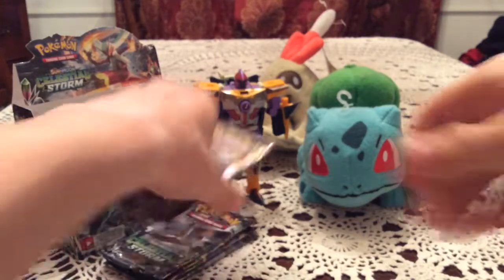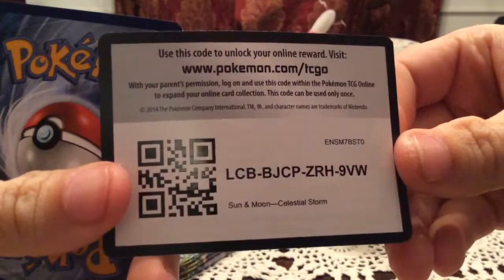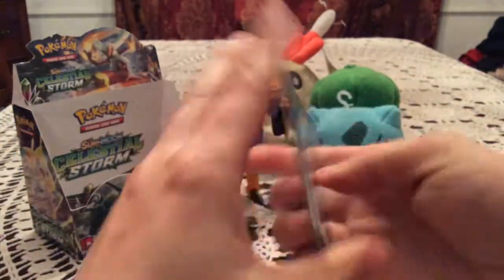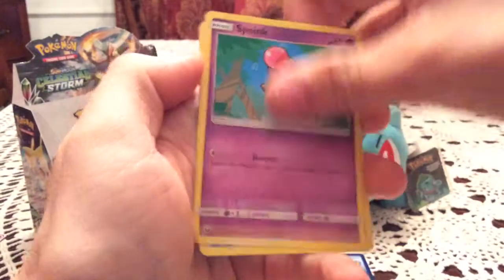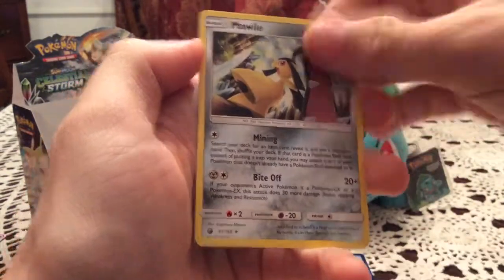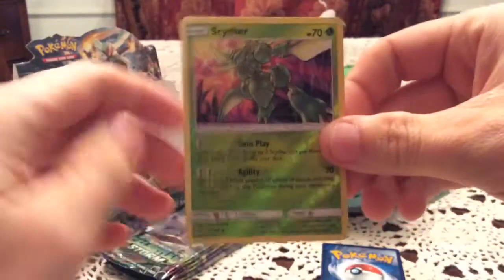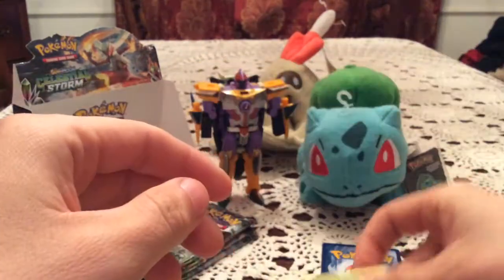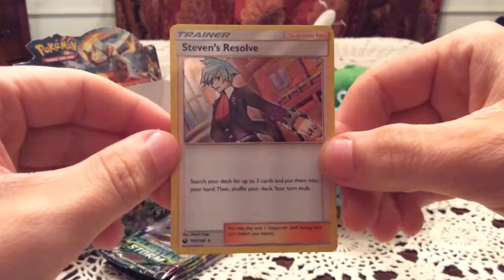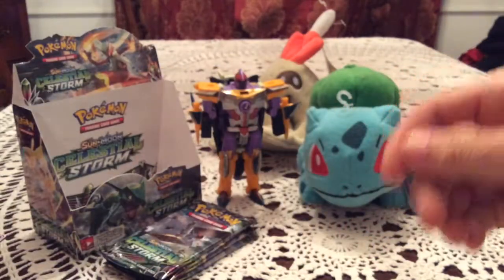Five packs left. I'm getting worried we might not hit a rainbow rare, secret rare, or a Palossand GX — but fingers crossed, we still have packs to open. This pack gives us Love Disc, Electric, Seedot, Wingull, Spoink, Weepinbell, Friend Ball, and Mawile. The reverse is Scyther — another duplicate. The rare is Steven's Resolve holo, a very cool trainer holo, but unfortunately also a duplicate.